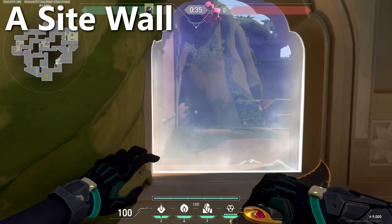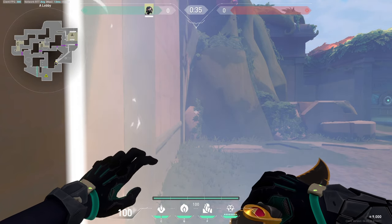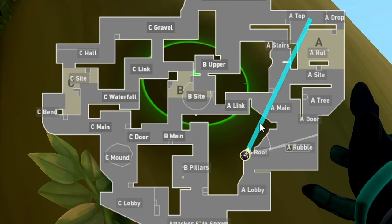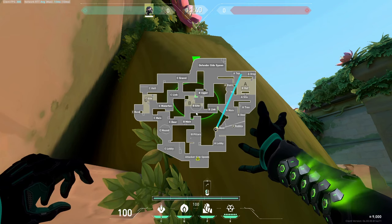First up for the A site execute: the wall I found the most success with you throw once the barrier goes down. Run into this corner at the root and aim your wall so it cuts across A main towards the top of A site right here, just like this.